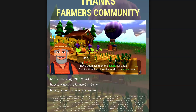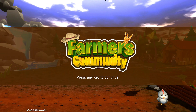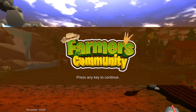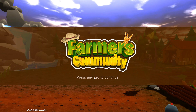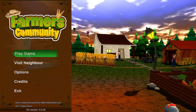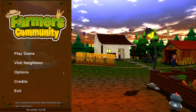The tokenomics are: liquidity 60%, farm charity, team 15%, marketing 10% — you can take a deeper look by clicking their white paper on the website. When you first start up the launcher you'll see a QR code that you need to scan with your phone. I use MetaMask on my phone, connected to Polygon — scan the code and it connects you directly to the network. From the main menu you have play game, visit neighbor, options, credits, and exit — my wallet is connected and username is set up.